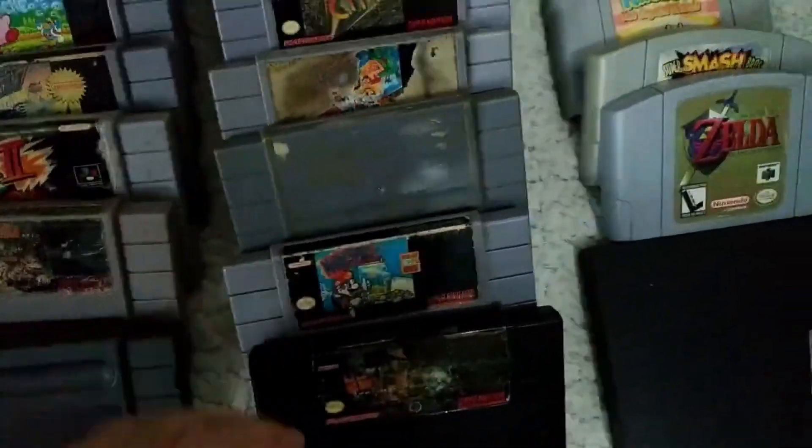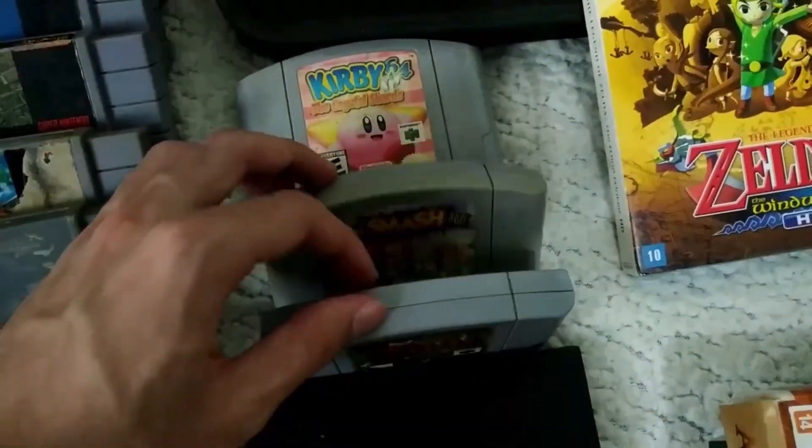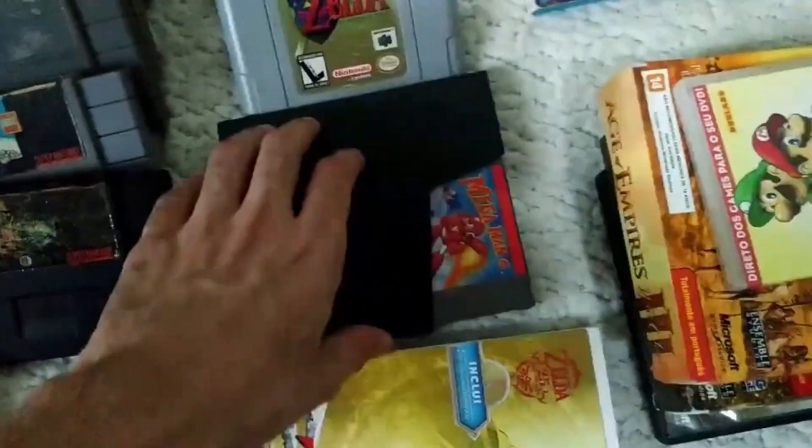For the Nintendo 64, we had Kirby 64, Super Smash Bros, and Zelda: Ocarina of Time. All of them are original copies.